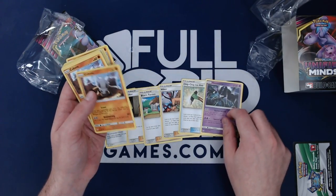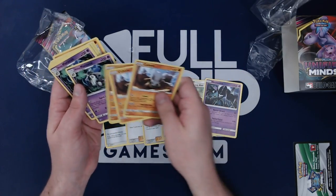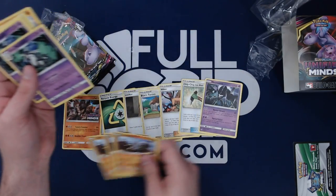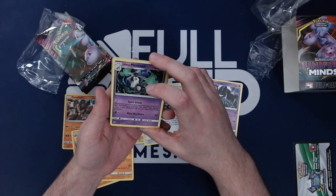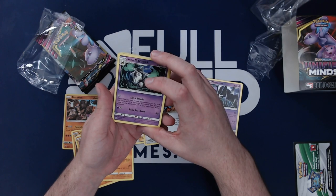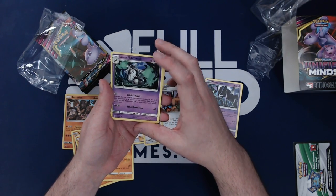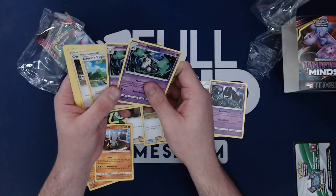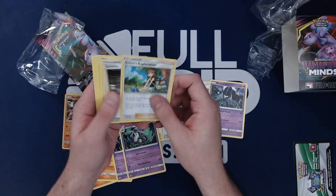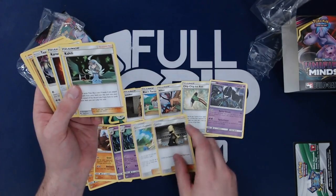Cubone! Yo, this Marowak is gassed. So the Marowak for no energy — you discard the top card of your opponent's deck, and if the discarded card is a Pokémon, this attack does damage equal to that Pokémon's HP to your opponent's active Pokémon. You've got Hiker and Chip Chip Ice Axe to look at their top deck, and then stack their deck. That's so sick.